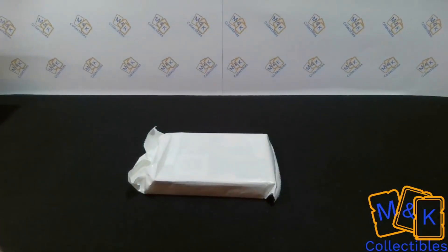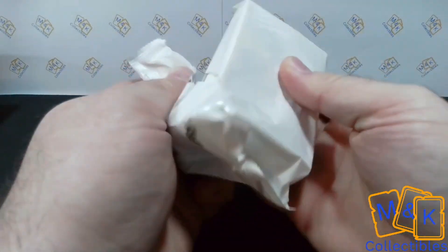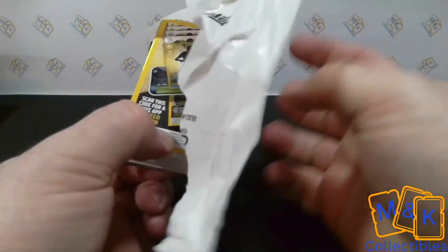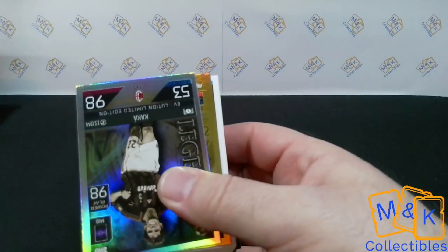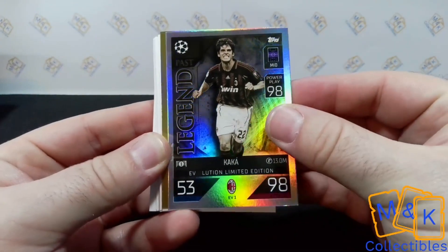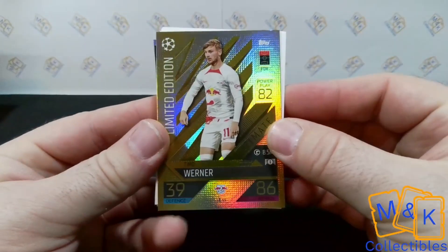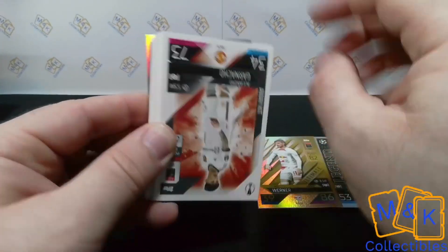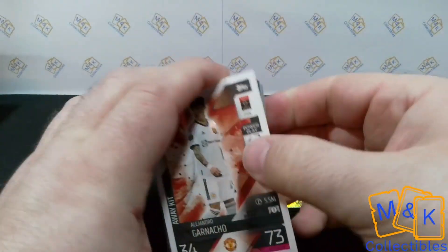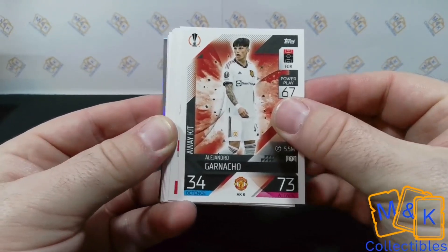It all comes in one pack, as was familiar with last year's collection. Let's get that open and see what we get. You get your one code card to start off with, and then we have the Past Legend at the front - your Kaka - what a fantastic card that one is. We then get Timo Werner as our gold limited edition inside that one, which is one of the random gold limited editions. Then carrying on through the cards, we get the away kit there of Garnacho.